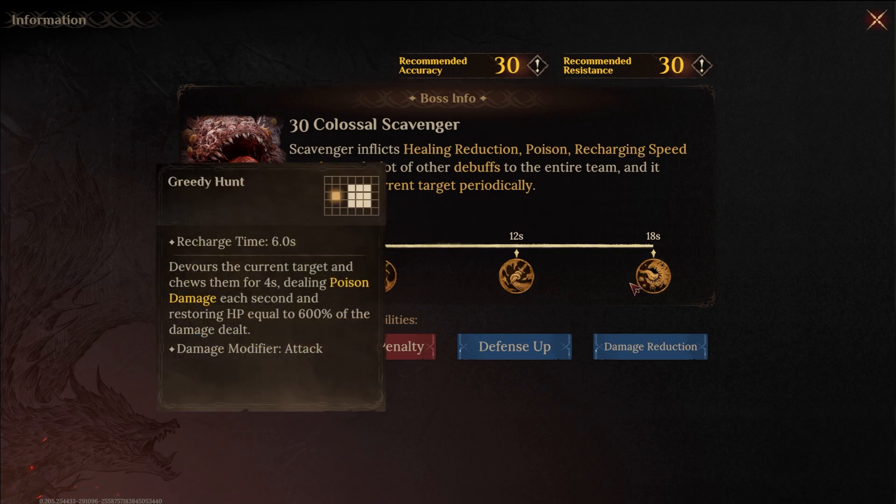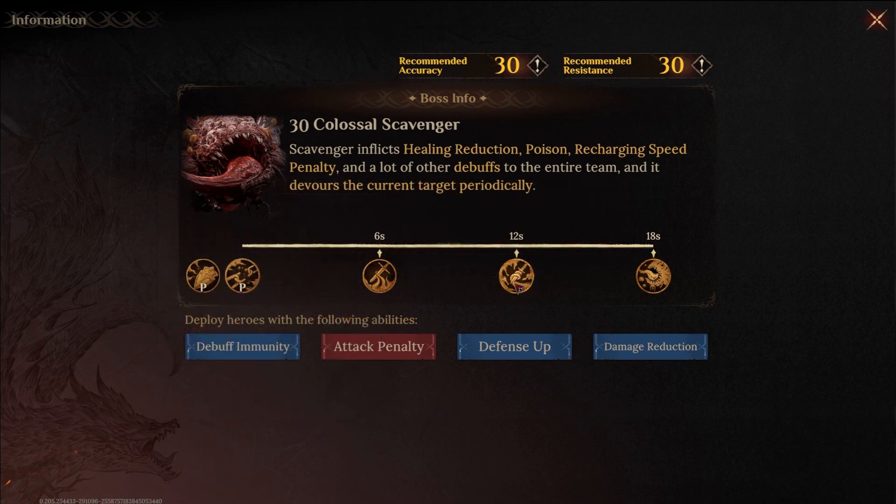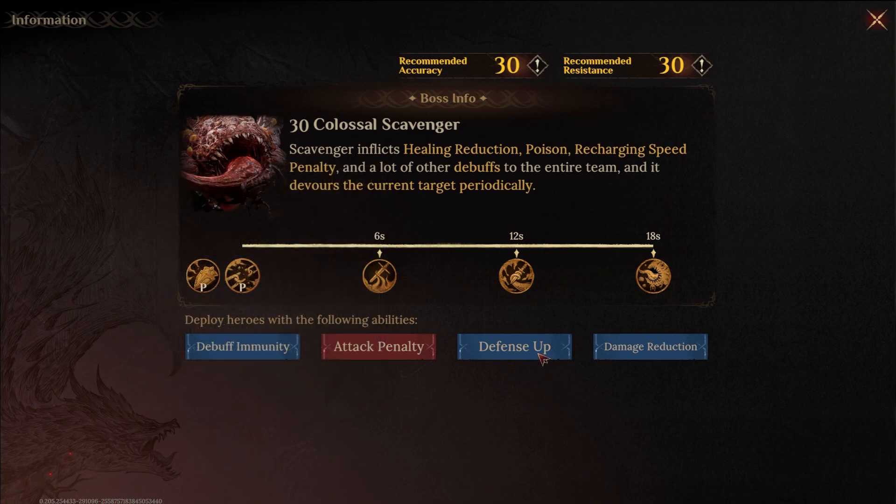Attack penalty is really helpful as well because the boss is going to do some damage and you want to mitigate that. There are two AoE damage skills — you could do the attack penalty before one skill and have it cover both. The boss also restores HP based on the damage dealt with its Devour skill. This is very similar to the shield mechanic of other bosses like Flame Domain and Grave of Curse. If the boss isn't doing much damage, you can mitigate that with defense up, damage reduction buffs, or shields on your heroes — so shield heroes or the Ice Traveler as a core make a lot of sense to also prevent the boss from healing.